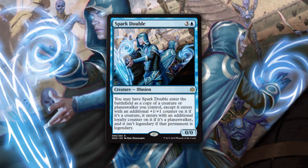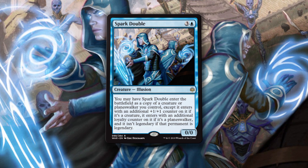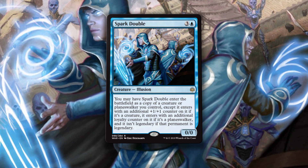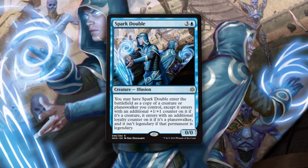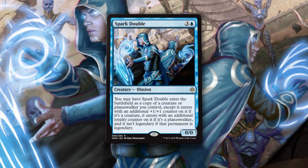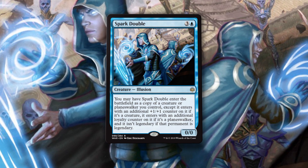Spark Double is 4 mana for a 0/0 illusion. You may have Spark Double enter the battlefield as a copy of a creature or planeswalker you control, except it enters with an additional +1/+1 counter if it's a creature, or an additional loyalty counter if it's a planeswalker. And it isn't legendary if that permanent is legendary — right there, that last line: it isn't legendary if the permanent's legendary.